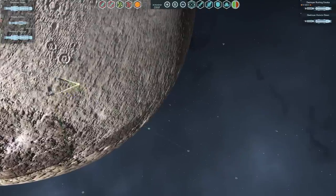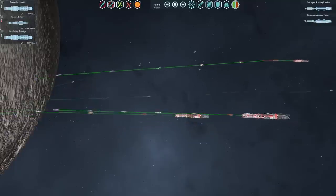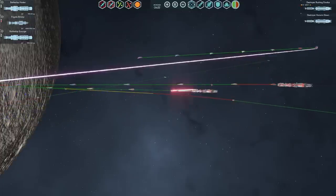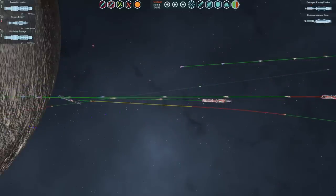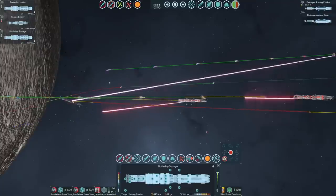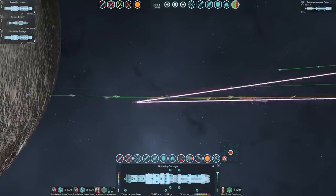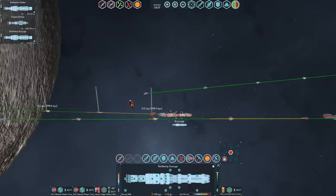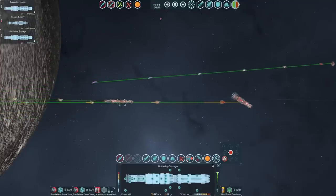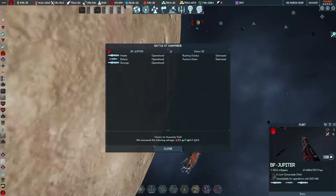Mag cannons fire. PD should be more than enough as long as we keep the ships lined up with each other. So let's burn the Botany in close up — she does have a nose mag rail that might help. Battleships aren't quite keeping up with each other. Let's go priority target Rushing Exodus, and go nose on. Priority target Autumn Dawn. Looks like Botany was getting a little bit hot from all of her engagement activity, but she did okay. No damage taken. 6.5 exotics in the bank. Two hours and then we can redeploy.